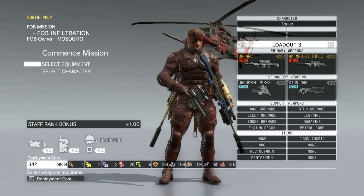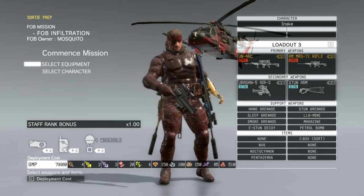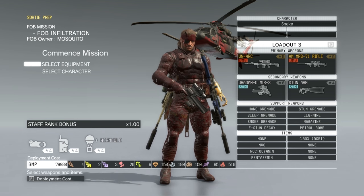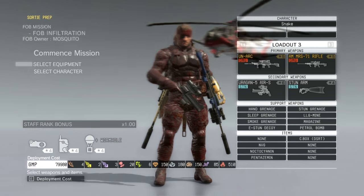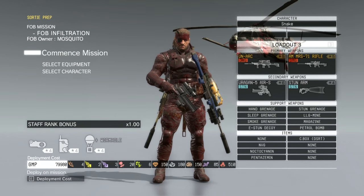Hey guys and welcome to this video on Metal Gear Solid 5 where I'm going to be attempting the FOB mission Mosquito's Legacy, which is one of the event ones. I am running with this equipment: an assault rifle, sniper, an airsoft secondary weapon, stun arm, and you can see all my support weapons and items. I'll be playing as Snake and going in daytime.